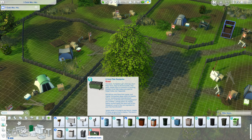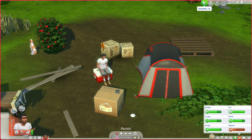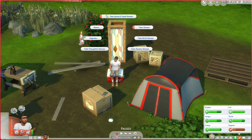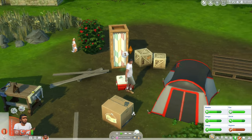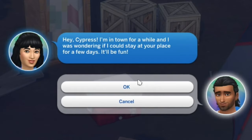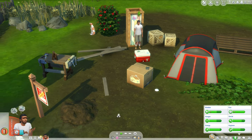The dumpster is 540 simoleons. Maybe we should buy an outdoor shower first — this one's not an outdoor shower but it does have discomfort relief, which I need. A guest, Cecilia, asks to stay over for a few days. Sure, Cecilia — hope you like sleeping in a tent. Cypress wants to flirt with Lilith, but I'm going to veto that since she's a vampire and we do not want vampire babies on this lot.